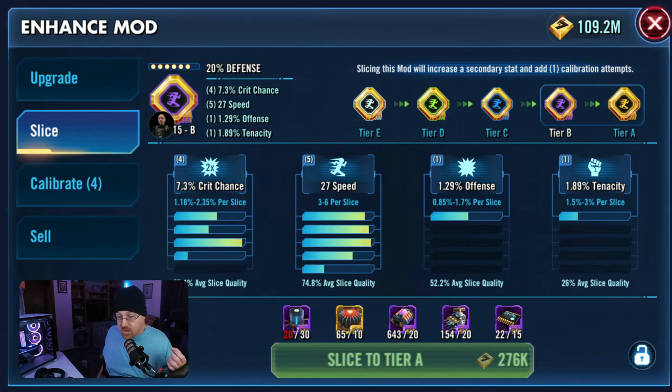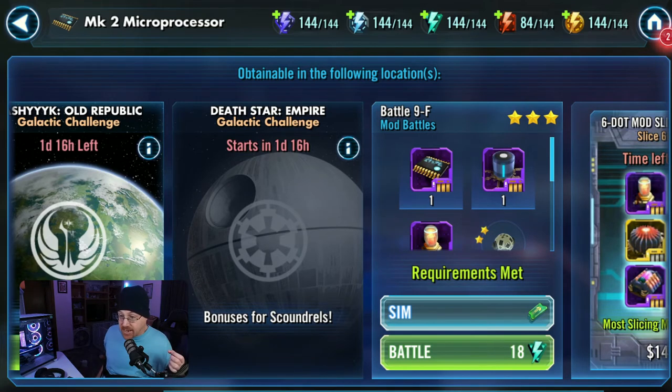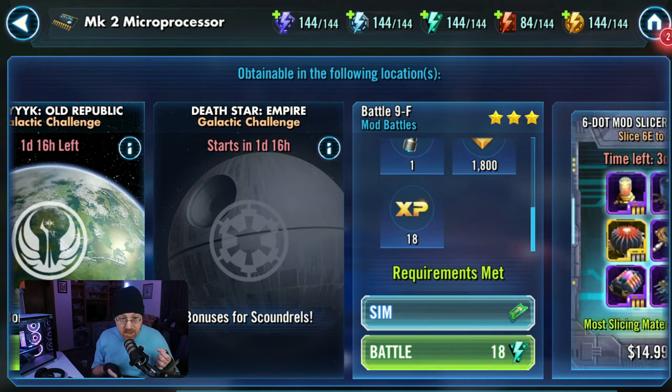We're back on the Slice tab and here are the materials we need to farm to be able to slice our mods. Currently I have quite a few of everything, but right here are the main ones — the MK2 microprocessors. We have 22 out of 15, and we can actually farm these now just like any other mod slicing material. Let's hit Find and scroll over — there we go, Battle 9F. Not only can we farm these, but we can also farm the MK1 capacitors, MK1 amplifiers, and micro attenuators here as well.